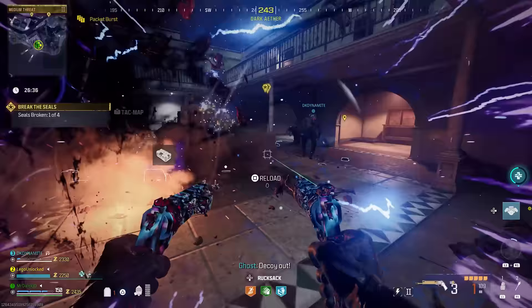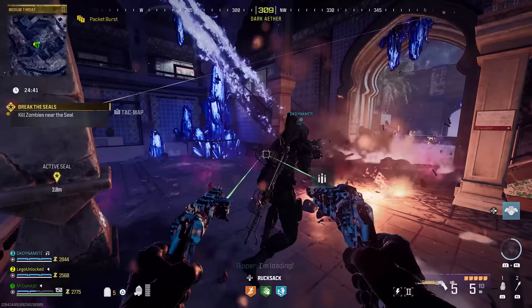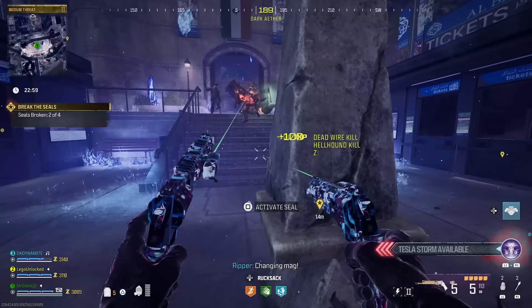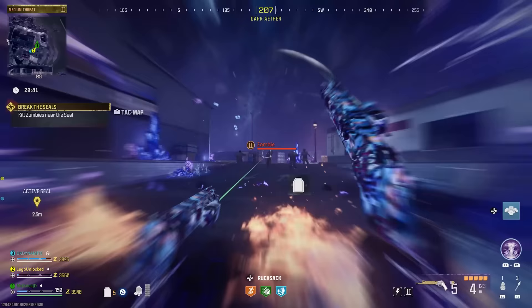The second seal is right in the middle of the map and has a Cryo Freeze symbol, with a visible wall of icy smoke as the kill radius. The third seal is out in the open with a visible ring of fire as the radius, and a ton of manglers will spawn during it. The fourth and final seal is on the right side of the map, with a ton of disciples spawning and another visible radius circle for killing zombies.